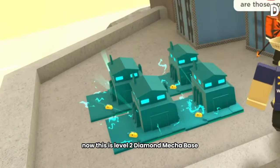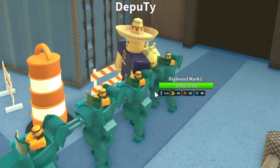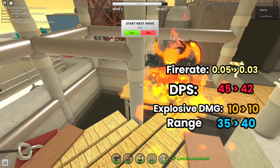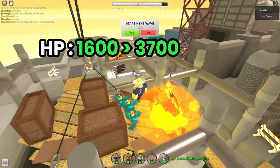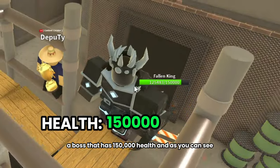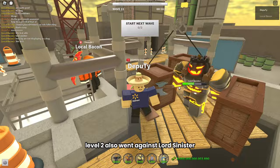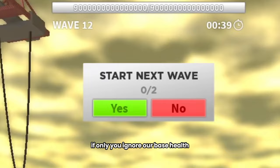This is level 2 Diamond Mechabase. It looks exactly the same as level 1, except the stats are different. It has a 0.03 fire rate, damage of 42, explosive damage of 10, and a range of 40. The health of the Diamond Mechabase went from 1,600 to 3,700, which is more than double. Here it is going against Fallen King, a boss that has 150,000 health — it does pretty good DPS, but Fallen King managed to get pretty far into the map. Level 2 also went against Lord Sinister, a Halloween boss, and managed to almost kill us — if only you ignore our base health.